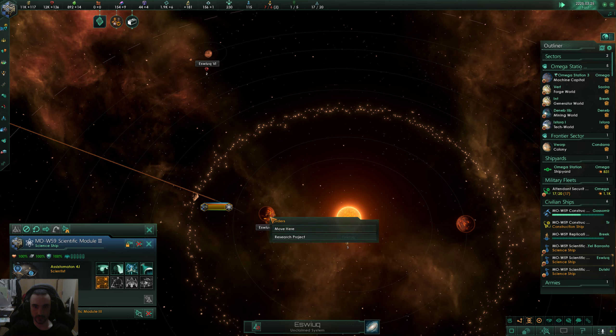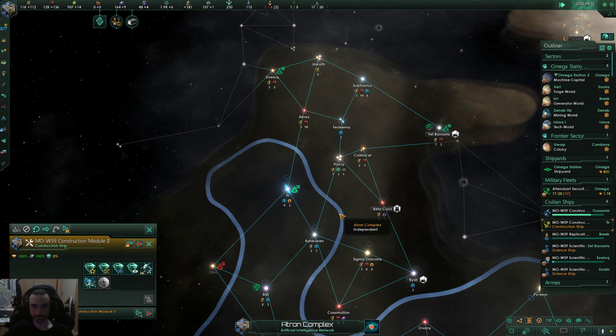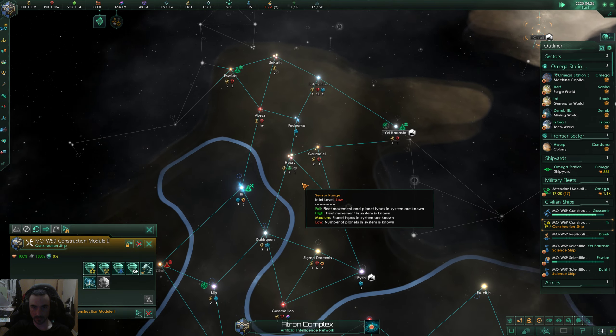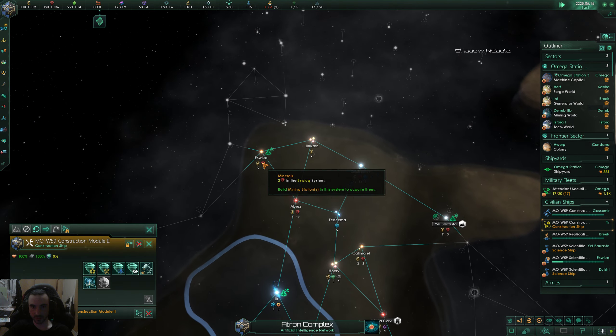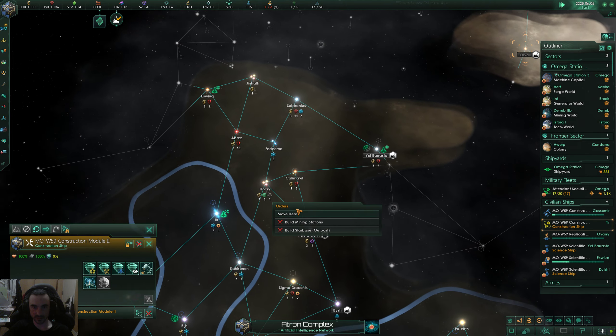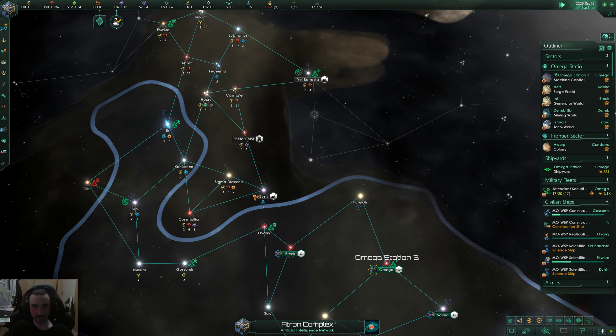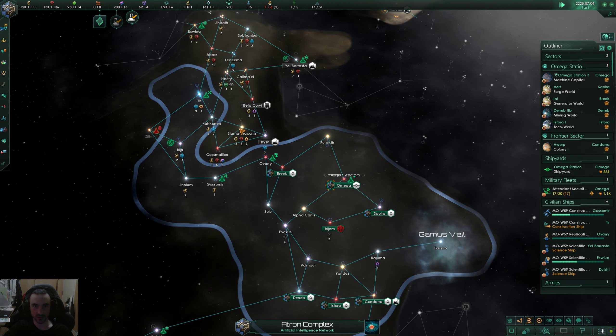Another Voltaum situation log adjusted — I want to get as many of those done as we can so we can get their home system. I'm pretty much just going to beeline for this choke point as fast as I can, so maybe we can secure this entire area of space.